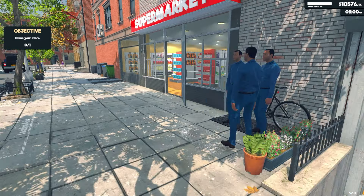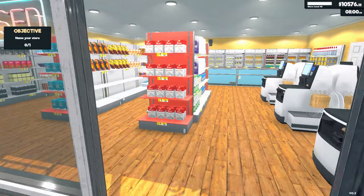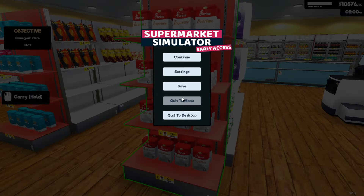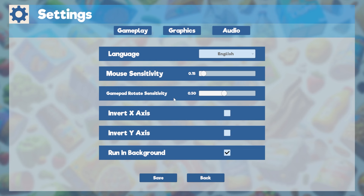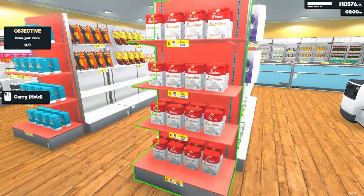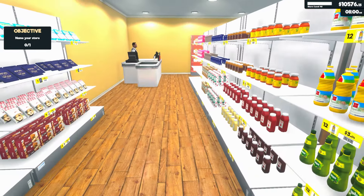Welcome in everyone, Gamer Cop here for episode 23 of Supermarket Simulator. Why do things not look as good? I should be fine, maybe it's just me. I feel like they don't look as crisp as they normally do, but I could be wrong about that.